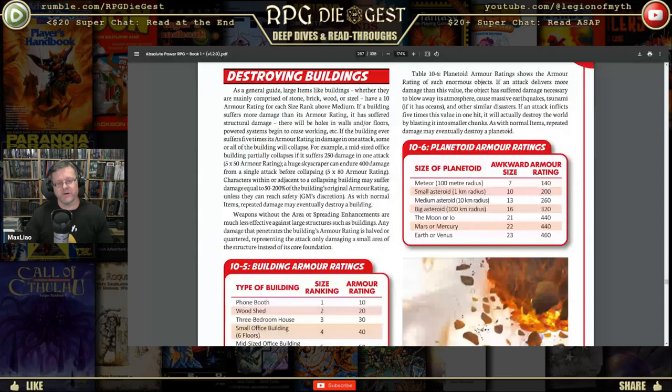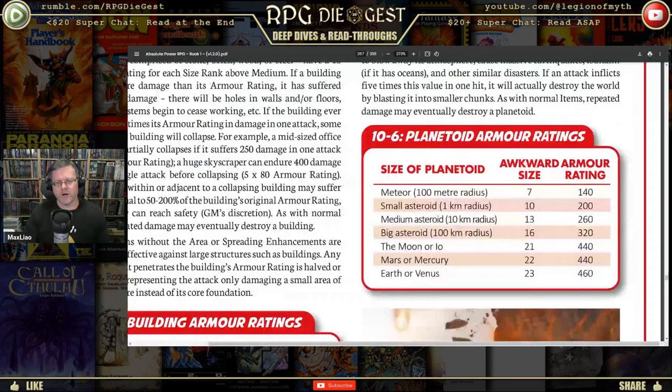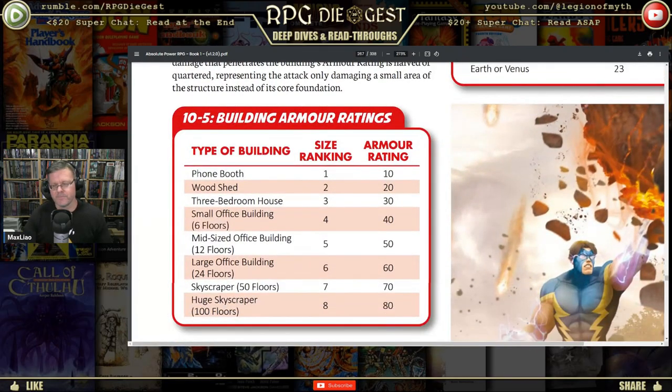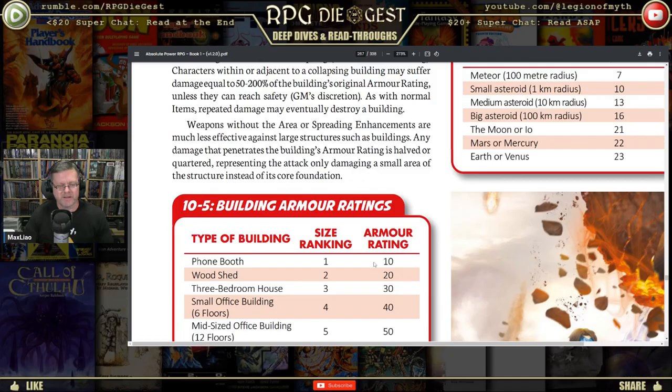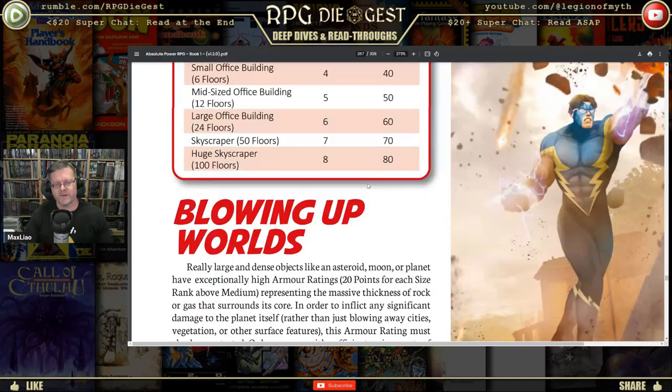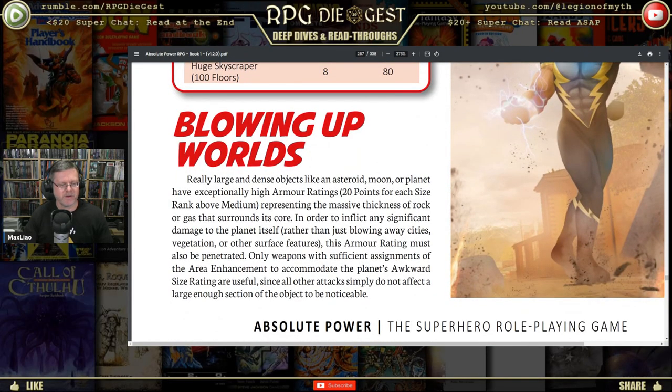Oh, planetoid armor ratings — because this is important: Earth has an armor rating of 460, in case you needed it. Just on the off chance you're trying to wipe out the globe, it has an armor rating of 460. So when you're trying to make your Arthur Dent parking lot here — good luck. If you have a gun or cannon that can do 460 damage, you're out. The book even talks about blowing up worlds — but that's part of the superhero genre, right? Somebody's always trying to blow up the world.